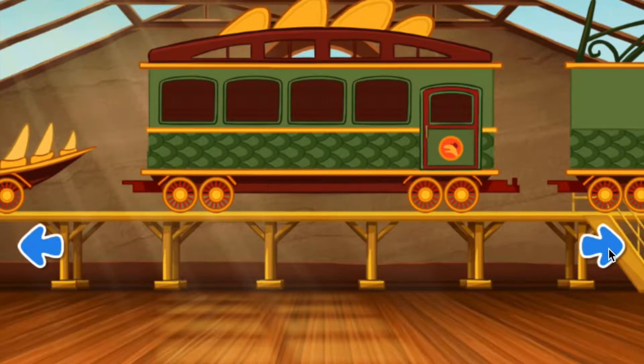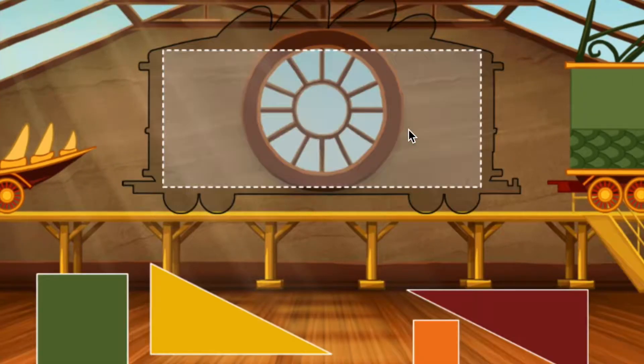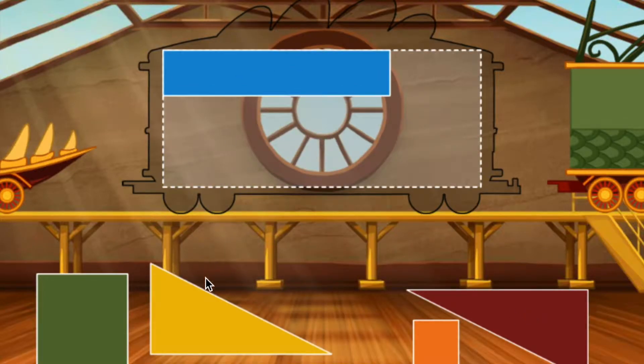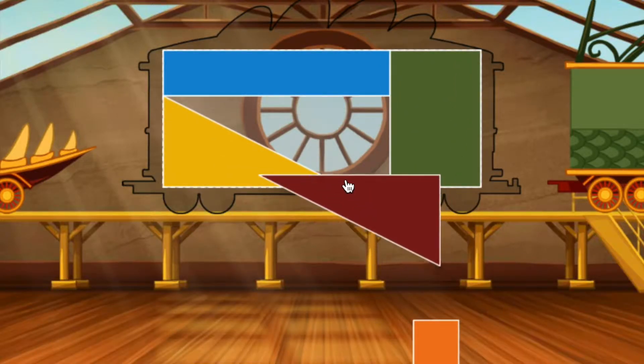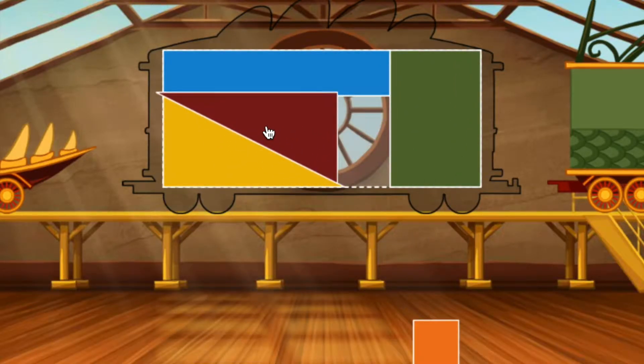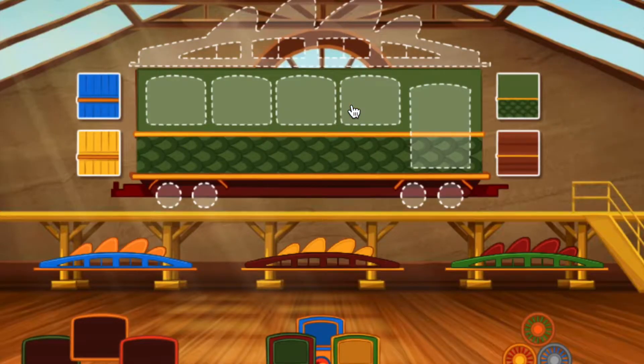Swipe to look at the cars. Click the car to choose it. To build your train, fill the rectangle with the puzzle pieces. Nice. Great. Looking good. Nice. Looking good. Nice. Looking good. Let's trim this train. Choose an accessory and drag it to a spot on your train car.